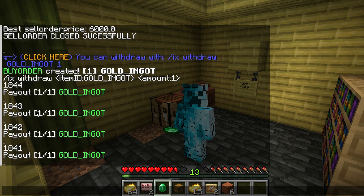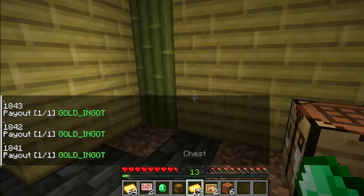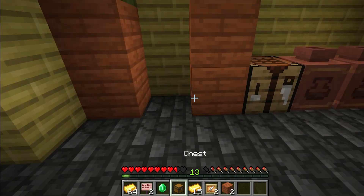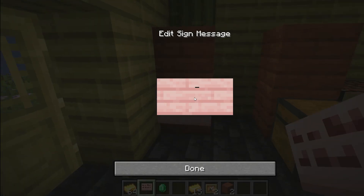That is only one way to interact with ItemX. You can also set up a sign shop or a chest shop. The sign shop is very easy — you simply type in 'ix', then choose a specific item and click on the sign, and that's it.